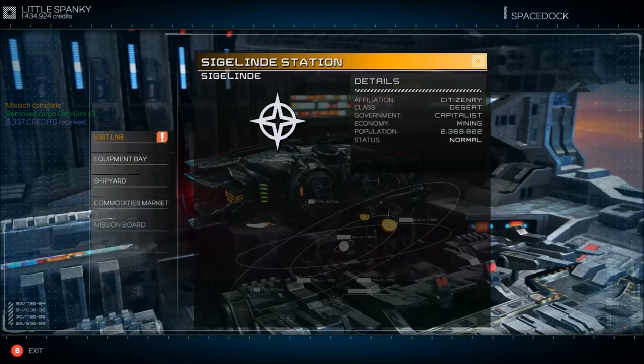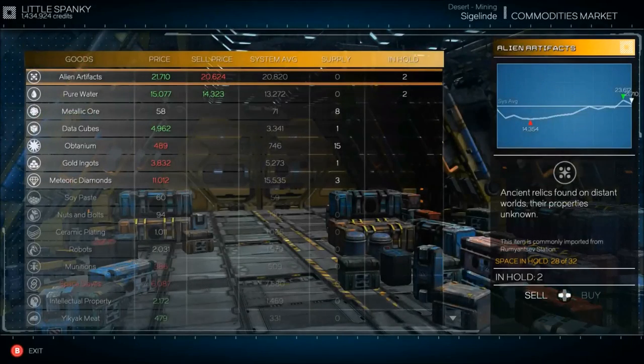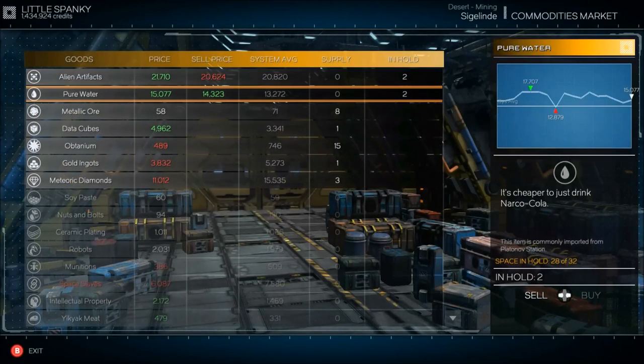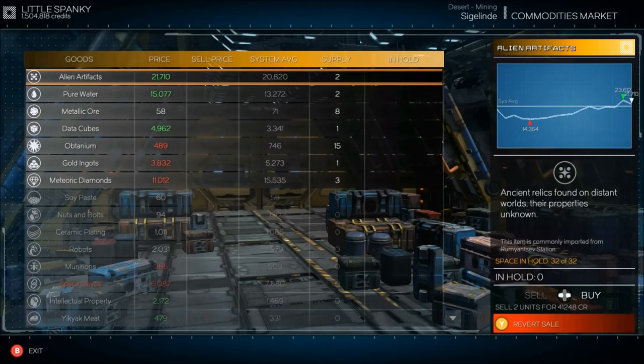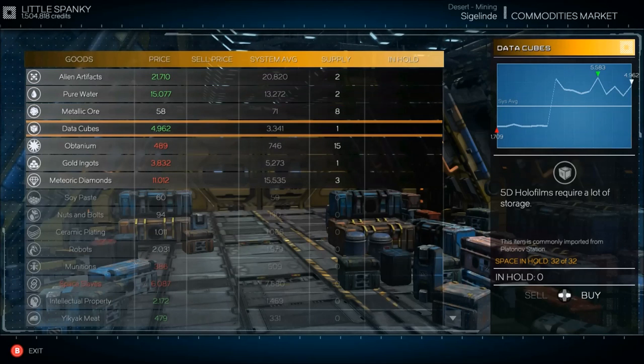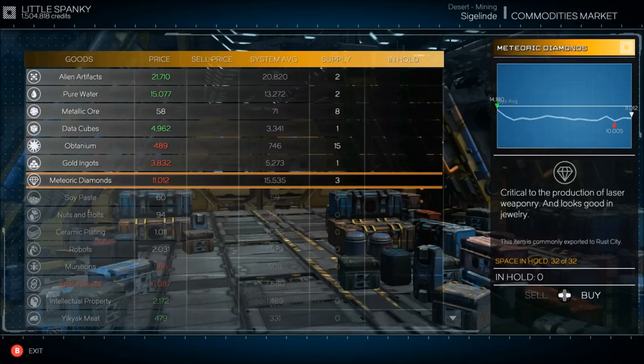Alrighty guys, we're back. Real quick, I want to show you the commodities market. You can see what I was talking about — pure water. Boom, we already made 10 grand there. And we just made 20 grand right there. Now if we'd picked up data cubes, we would have made a killing on that.